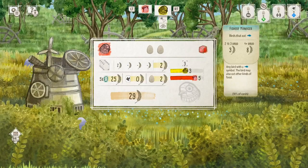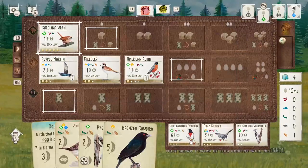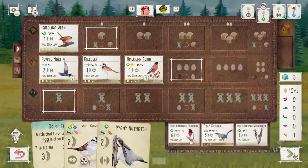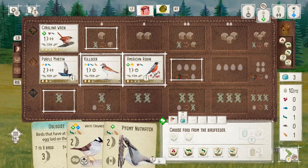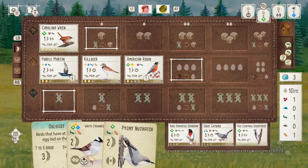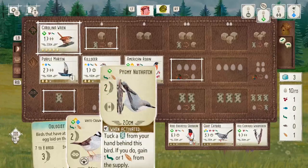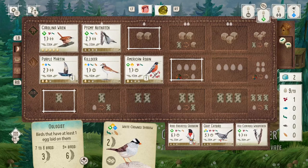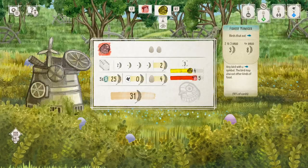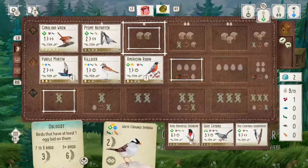Probably the most difficult one that took the longest for any of us to complete was the when-played and no-powers only challenge. These are birds that aren't going to score you points each turn because they don't have those brown powers, making it really quite difficult to generate any sort of engine. It's quite hard to get resources - food and cards - early on. But Gruvenstein, who's kind of the challenge expert on the server, did manage to crack that one a few weeks ago, which was really nice to see.